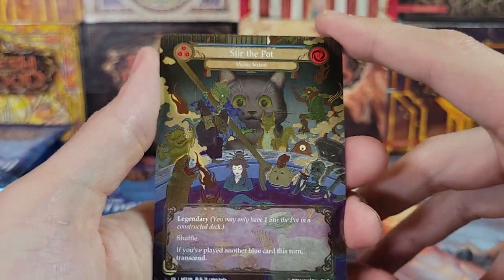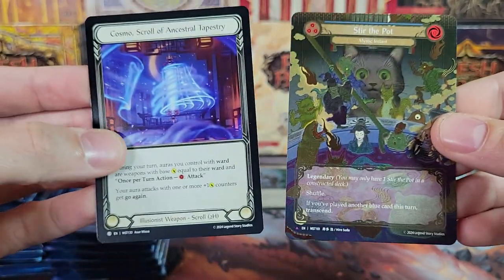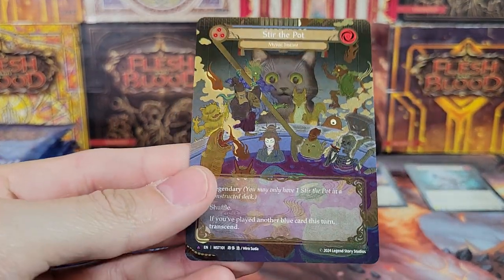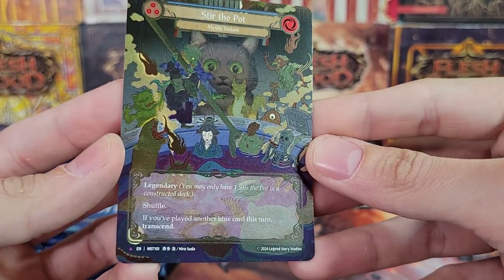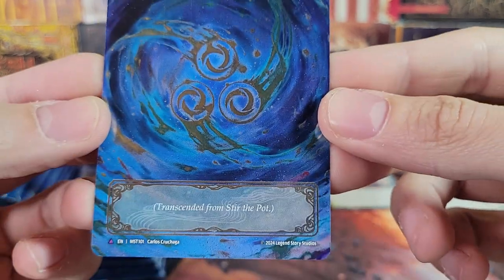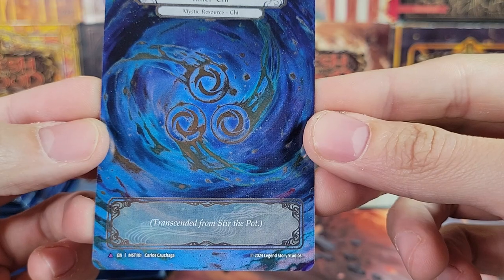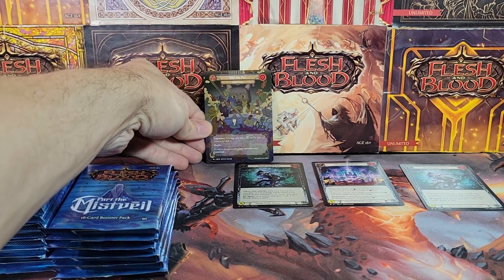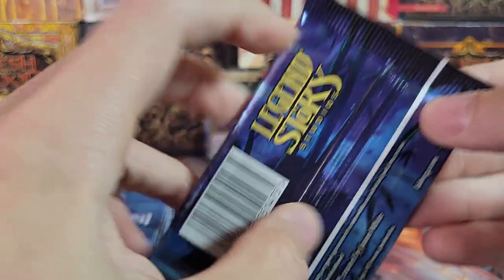And then we got it. Look at that — I was literally just saying I thought this was a marvel. Double-sided. Inner Chi — Mystic Resource, transcended from Stir the Pot. Interesting. So there is our marvel. This is most likely going to be the giveaway. So if you want a marvel Stir the Pot, make sure you leave a comment.